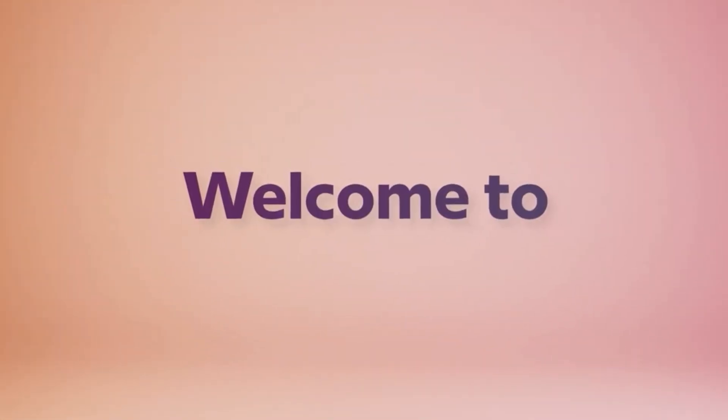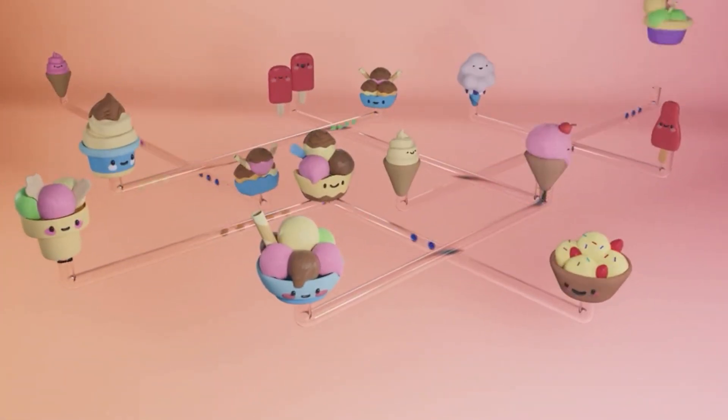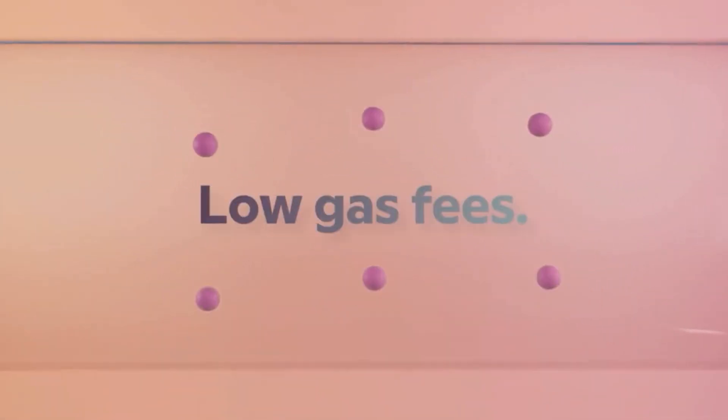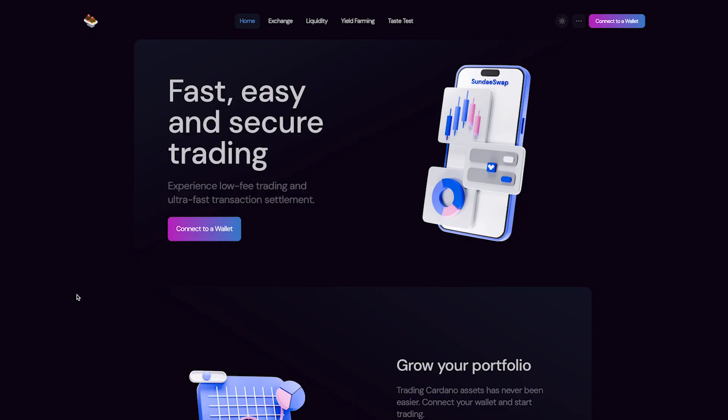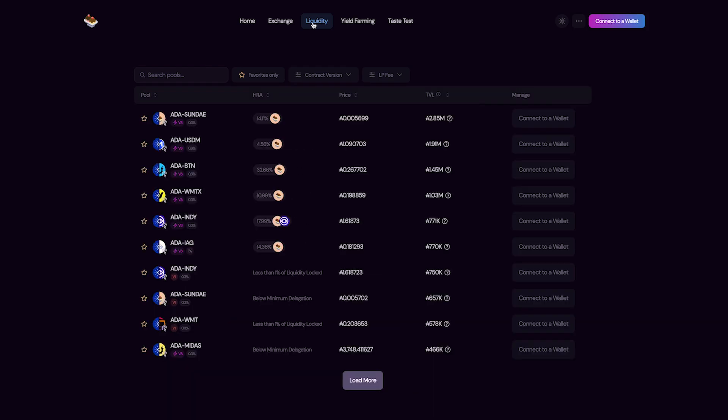SundaeSwap makes third place by TVL. SundaeSwap was Cardano's first AMM DEX. It is led by one of Cardano's most respected developers and is on the forefront of harnessing Cardano's latest developments to make trading lightning fast. In terms of fees, SundaeSwap has increased the efficiency of their trade routing through various liquidity pools, allows adjustable pool fees, and uses smaller smart contracts to lower Cardano's built-in transaction fees — all of which can reduce your trading fees to be a little lower than on other DEXs.